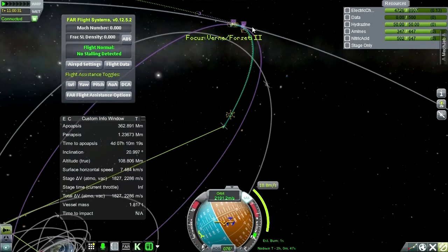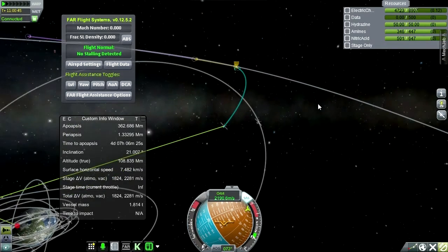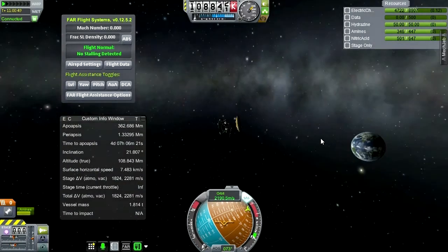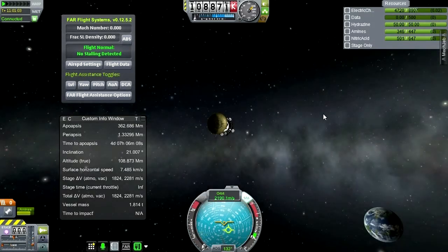It might be better to do this burn now rather than later. Let's see what the effect is. Now let's orient so that we're not having our rear end facing the sun — let's get the solar panels facing the sun more fully. That antenna could be in the way if we try to face it directly.